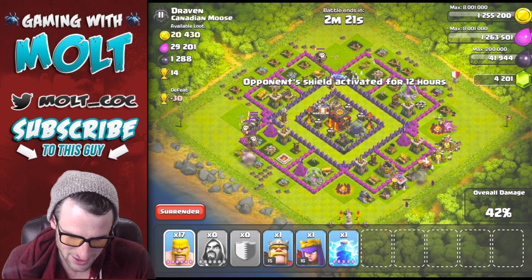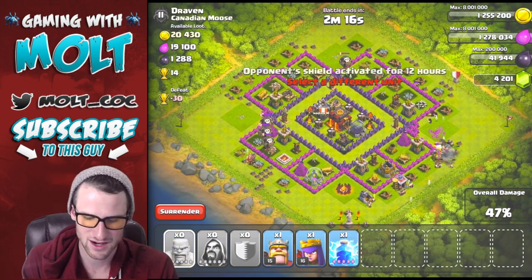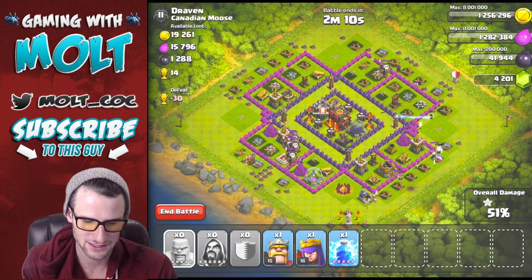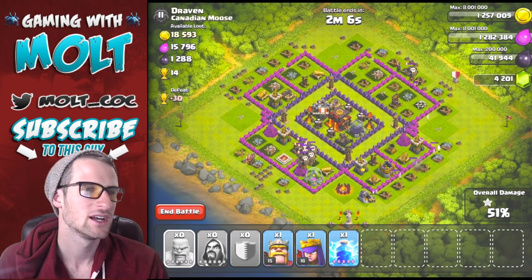Bringing in a couple more barbarians over here. Those wizards are doing some serious work. Looks like those balloons are doing some pretty serious damage to our troops up there, but we're definitely going to get the 50% on this, which is awesome. I know this base was a little bit easy.